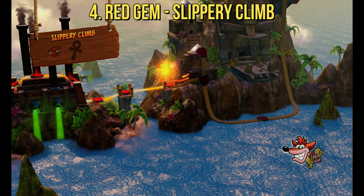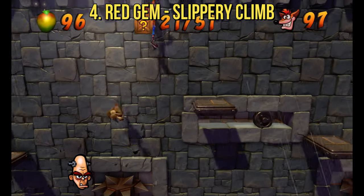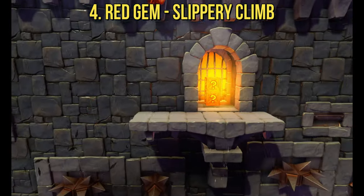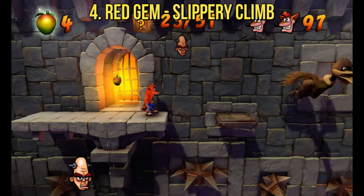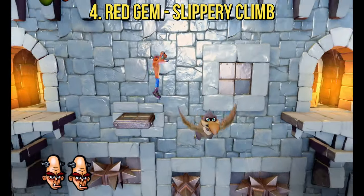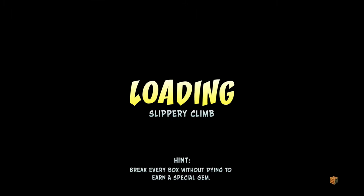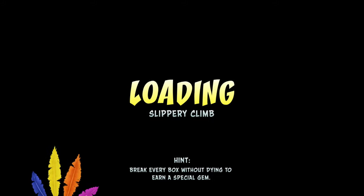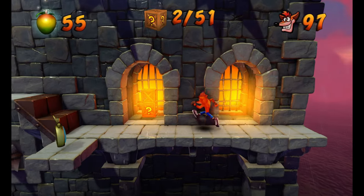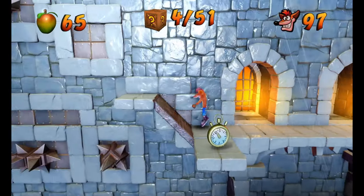The fourth color gem is the Ruby in Slippery Climb. This is the level right after the High Road. I really wish I could give solid advice for this level, but it's entirely skill-dependent. Patience is the key here, and knowing when to do a short hop over a long press jump will matter the most. Slippery Climb is arguably the hardest level to get the special color gem for, because it's pretty demanding and requires a lot of little tricks. So you want to be very careful on the timing of everything.